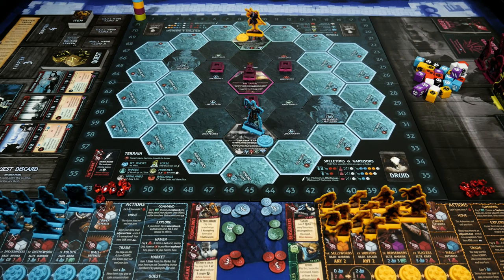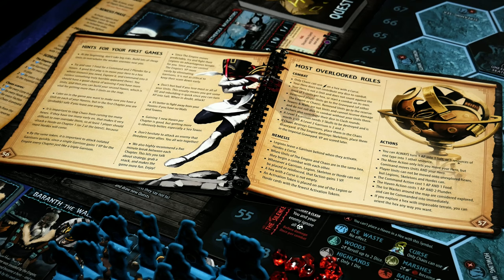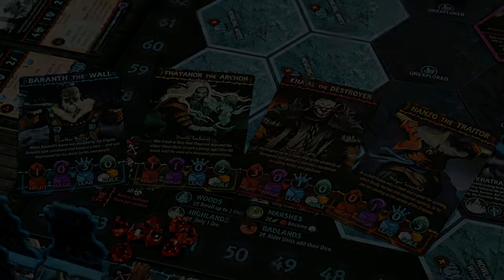Inside of the rulebook itself, on pages 56 and 57, there is a 'hints for your first games' and also a 'most overlooked rules' section. You want to go over those because it'll give you some great ideas as to what to keep an eye on as you play through Uprising. They're broken down by the different areas like combat, nemesis, and the action phase. This really does a great job of highlighting the small things you may miss in your first couple of plays.